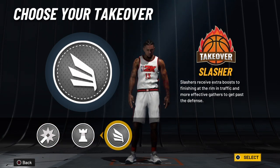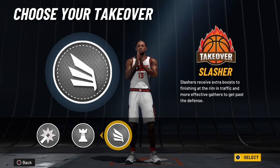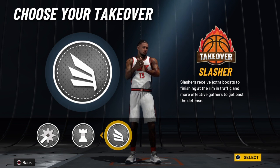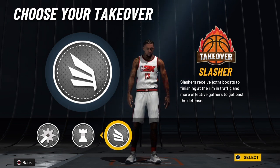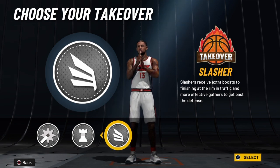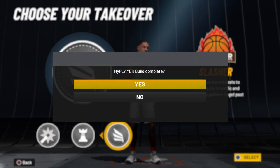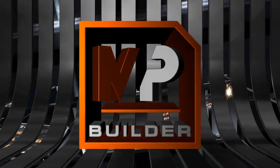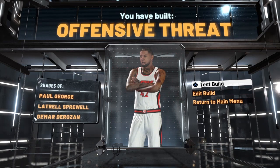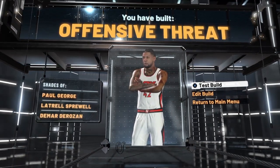Slash has received extra boost to finishing at the rim in traffic and more effective gathers to get past the defense — that's why we want this, because it's going to allow you to go to that rim and finish strong for this build. And there you have it: Paul George's offensive threat exact build, and you're only going to find it here at the Ant Lives channel.